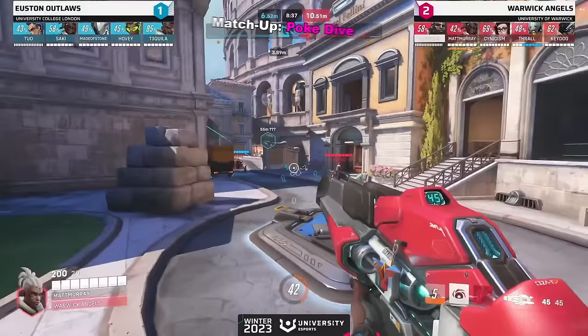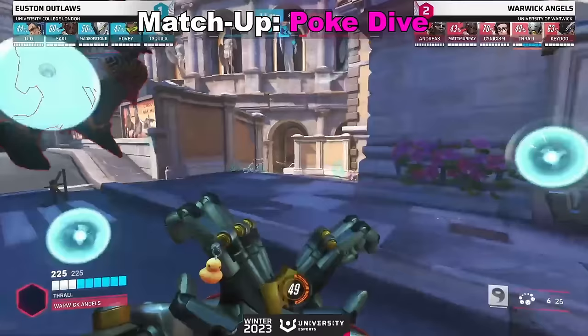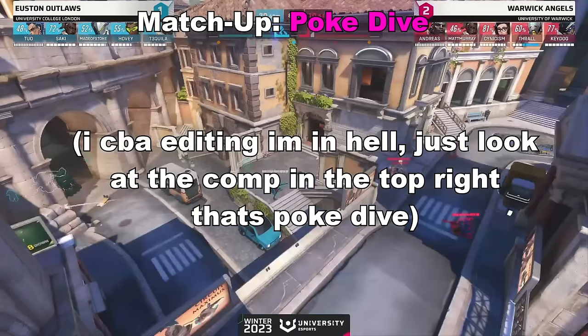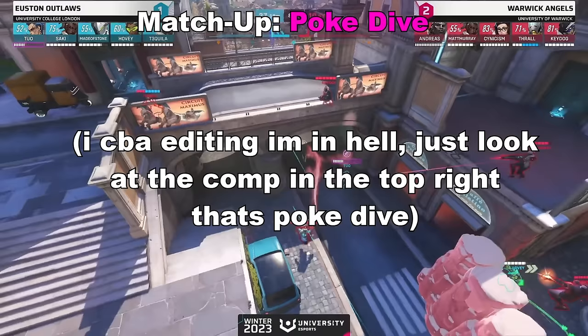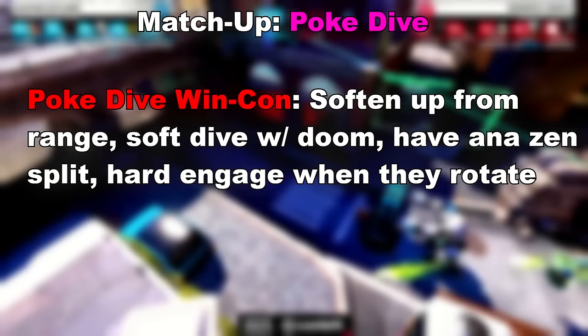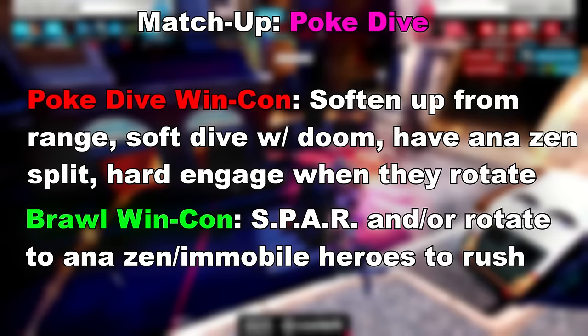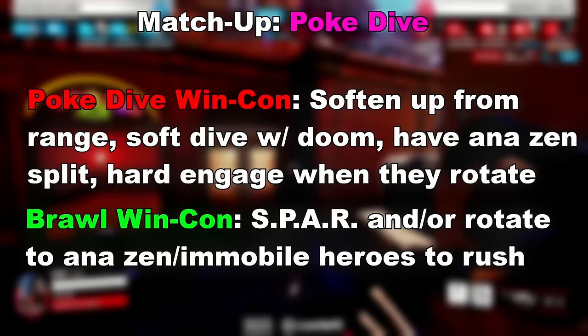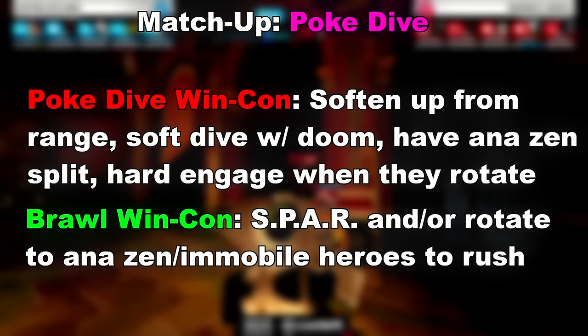Onto the third matchup — and this video's getting long so let's speed it up. Poke-dive comps usually consist of a mobile support, a mobile tank — normally Doomfist or Ball — and a mixture of both at DPS: any choosing of Tracer, Ash, Hanzo, Sojourn, Genji, Echo, Sombra and frankly half the DPS cast, usually with Ana-Zen. Their basic win condition is to soften you up early and from range with soft dives from the Doomfist and Ball until they've softened you up enough to then hard dive a squishy. Your win condition is varied — the SPAR framework still applies: prevent the Doomfist from engaging with basic poke damage, absorb it through bunkering and isolating their Doomfist, and then rotate aggressively when he's on downtime. But there's also another win condition: just rotate and run it down on the enemy backline because of how much of a threat they are at range. Spidero made a great video covering this matchup.